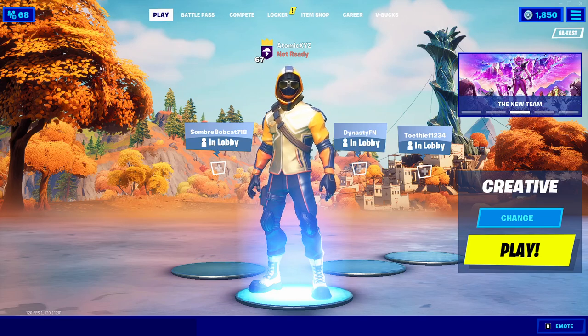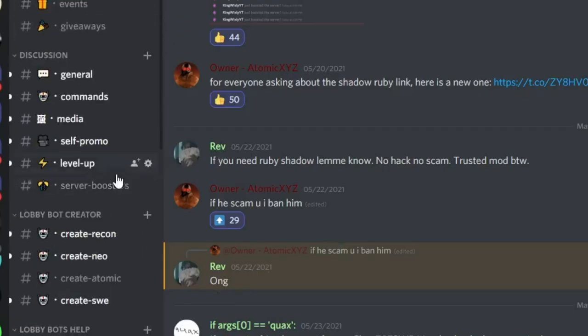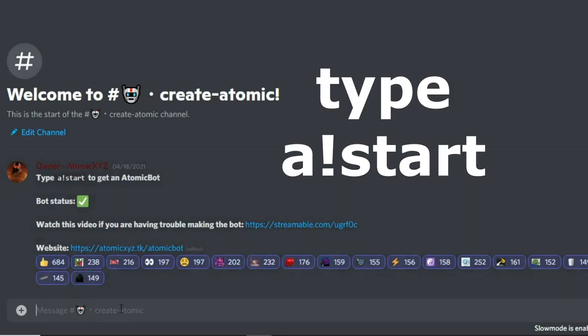To get the lobby bot you're going to have to join our Discord server — the link will be in the description. Once you're in the Discord server, scroll down and go to the 'create-atomic' channel. It should have a message similar to what's shown. What you want to do is type in an exclamation point followed by 'start'.